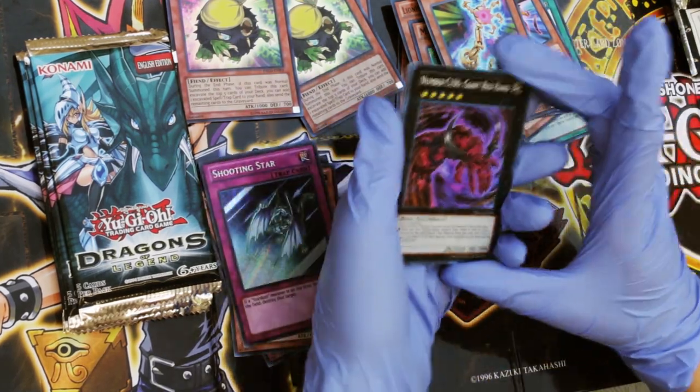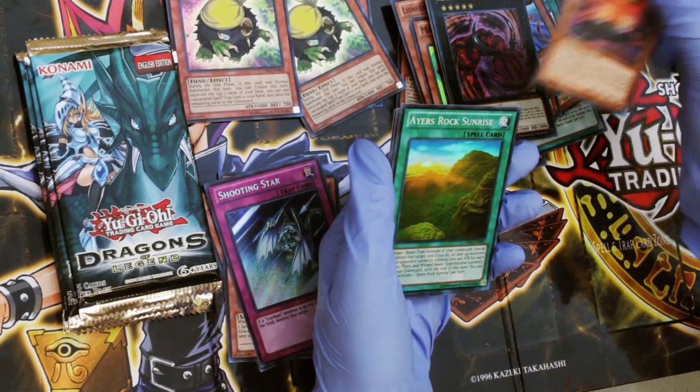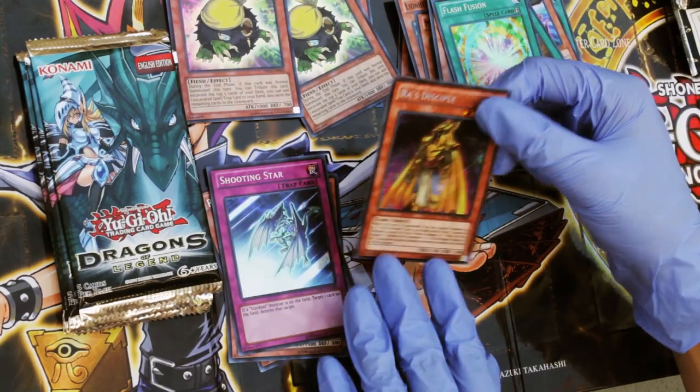This is cool looking. Number C106 Giant Red Hand. Construction Train Signal Red. Ayers Rock Sunrise. Flash Fusion. And Ra's Disciple.